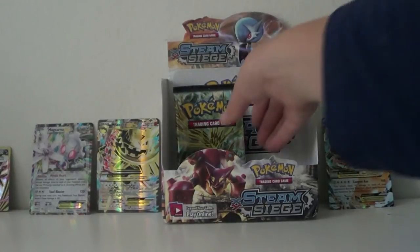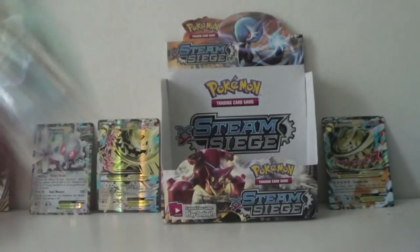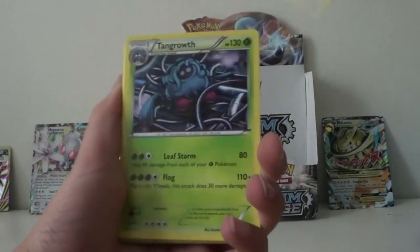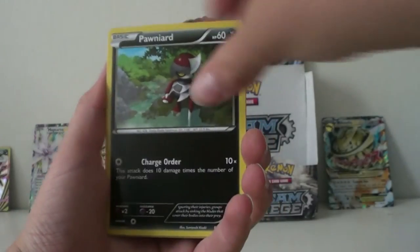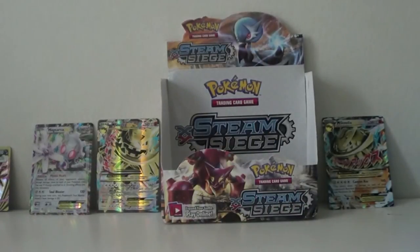Okay, we've gotten two Full Arts and two Megas. Come on, Xerneas — you're the man. Last pack: Aprom, Tangrove, Fulucha, Cogunk, Tangler, Clink, Joltik, Pornwood, Nidoran Mail — and the rare is a Moonguss, regular rare.